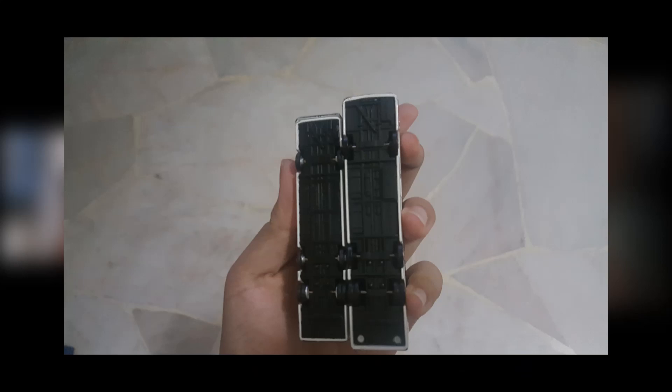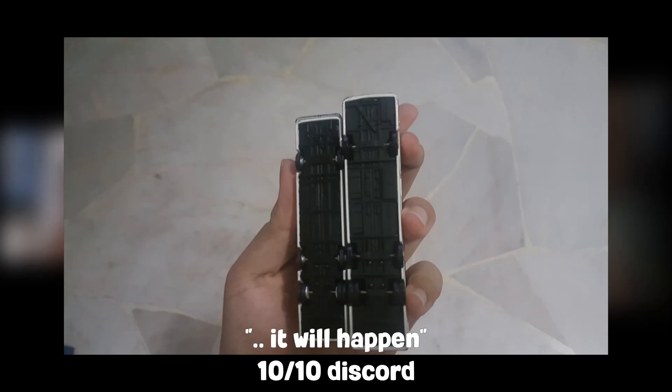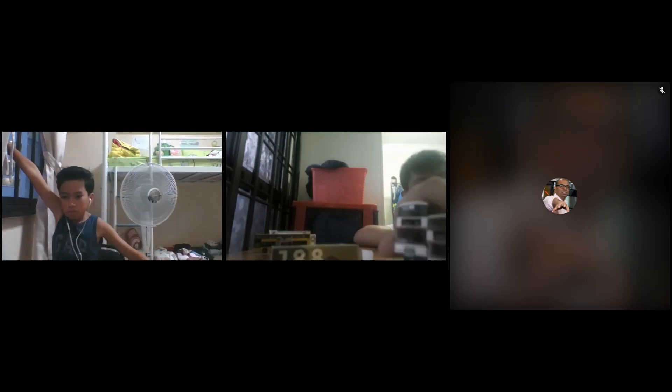The doors are a lot thicker for the Tiny one than the Best Choose one — this will be a common comparison later in the video. The Best Choose version is based off GW7052 running on service 115, and the Tiny one is on 72X to Type 4 Central. One key difference: Best Choose does not have the official logo.